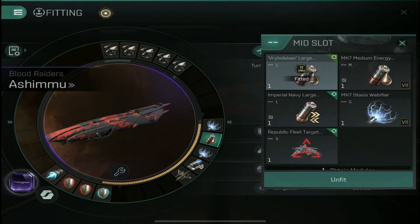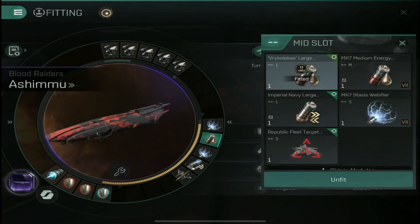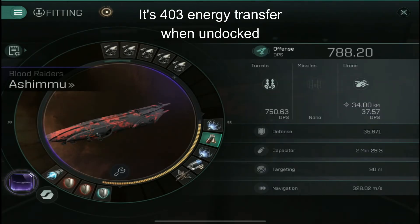I do fit a large NOS and I use the best in-game NOS on it, because it's such a strength of the ship. I think you can save a little ISK on the webs and put that into a better NOS — it definitely makes a difference. The energy transfer amount is 230, which is strong knowing that's already a 75% increase over normal, though it seems like it should be higher.